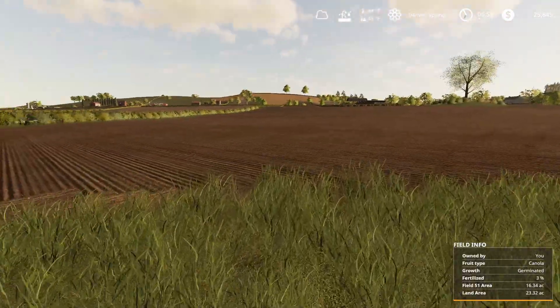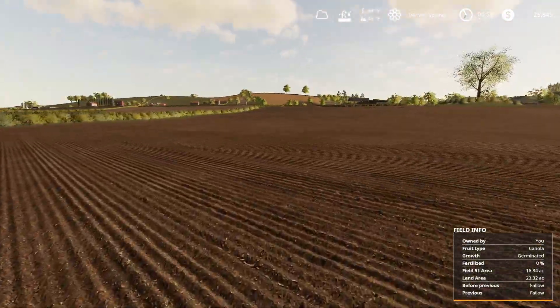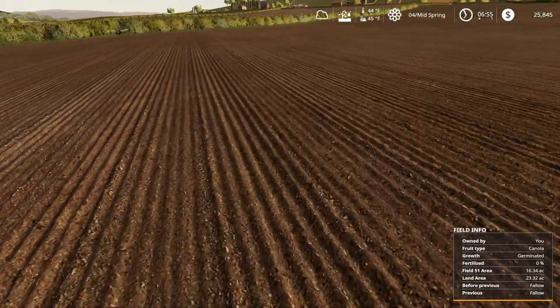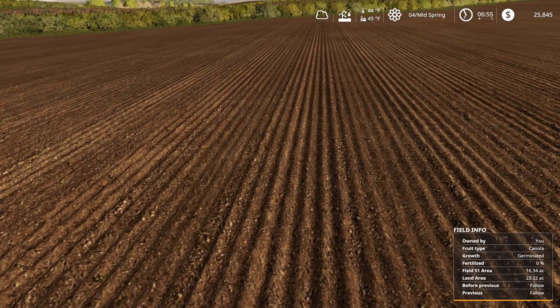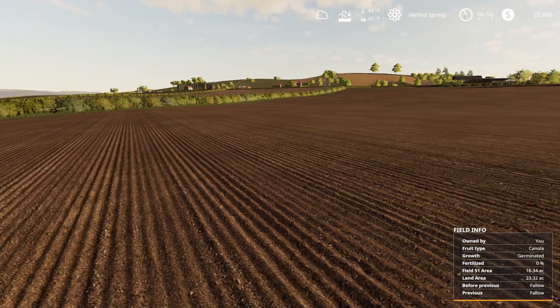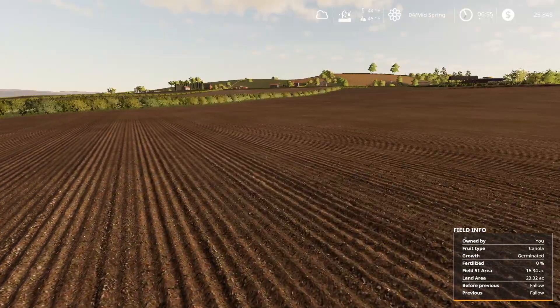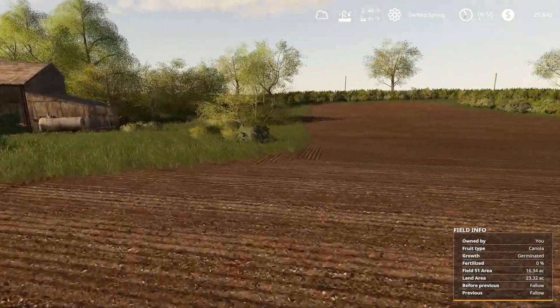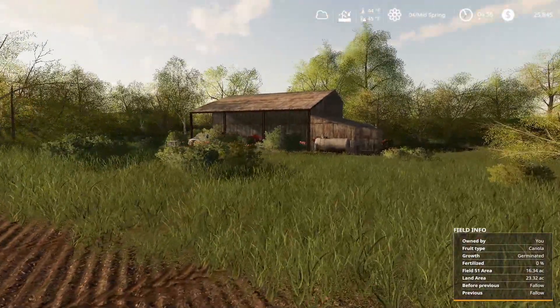This field right here we do own - it is a starting field and it's a pretty big one, 51 acres. I have already planted it - it's got canola, it has been limed, it has been plowed. The only thing is it has not been fertilized, so that's what we're probably going to be doing today. But first I'm going to show you our beautiful farm with all our equipment.